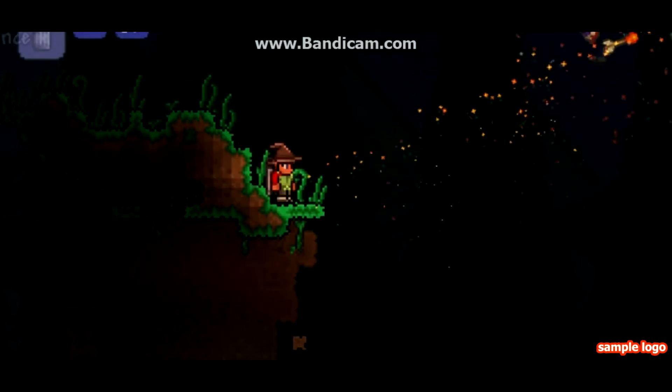Mine is enchanted — it is Unreal Hallowed Repeater. To make it Unreal, it means it's 50% damage, 11% speed, 5% critical strike, 10% velocity, and 50% knockback.